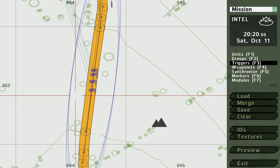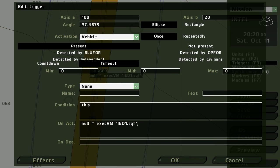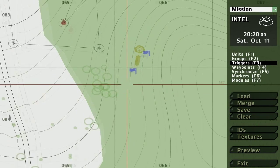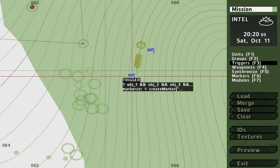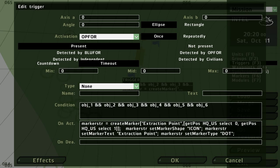In the on activation, which can also be found in the command reference, it basically just executes the IED1.sqf script file, which is also located in the mission folder. The activation in this case is vehicle is present. You can also use triggers to create a marker. Let's say you don't want the people playing your mission to know where something is beforehand - once a certain objective is completed, a marker will be created. In this case the condition is when objectives one through six are completed. This is the entire command to create a small marker, which can also be found in the command reference. I'll put this in the description so if you ever want to use it, you'll know how.